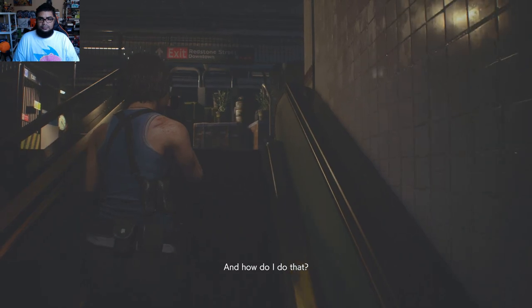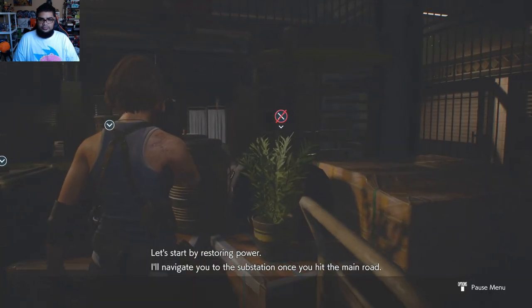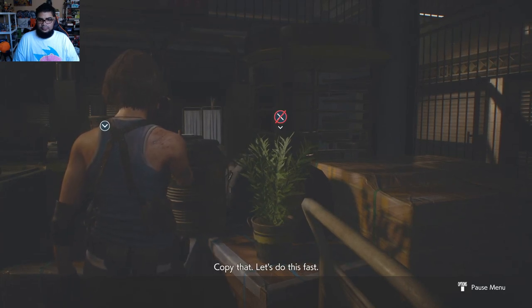Let's start by restoring power. I'll navigate to the substation. Once you get in the main road - copy that. Let's do this fast.